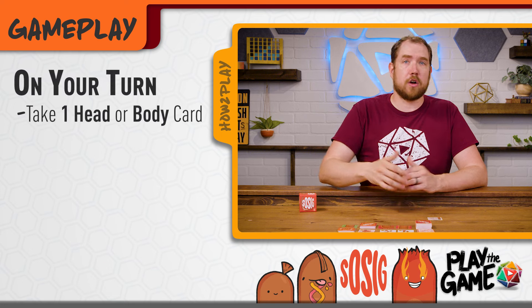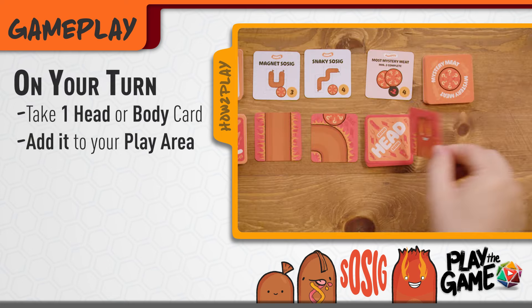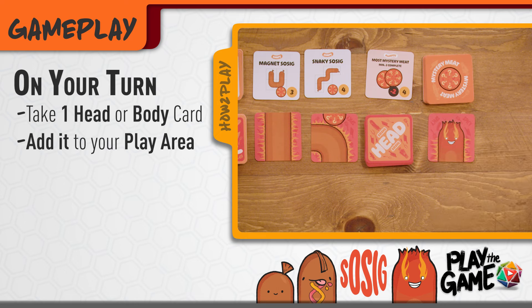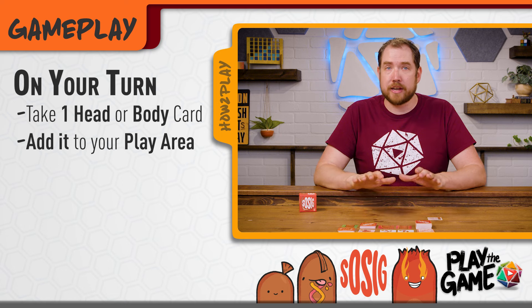On your turn, you're going to take one head or body card from either the face up cards or the top of the deck and place that card into any legal spot in your play area, then replace the card that you took. On your first turn, you're just going to be starting your sausage tableau, and in later turns, you're going to be adding to it.